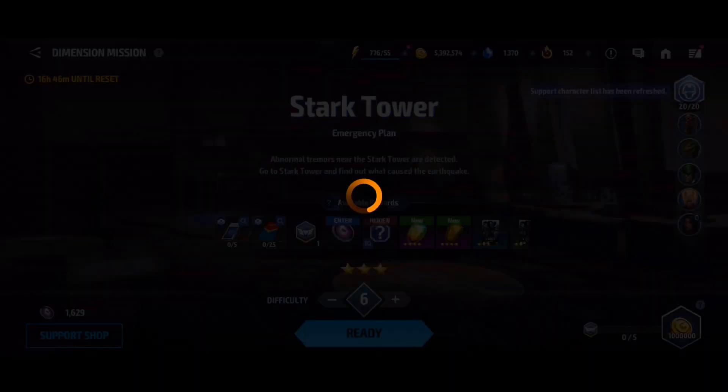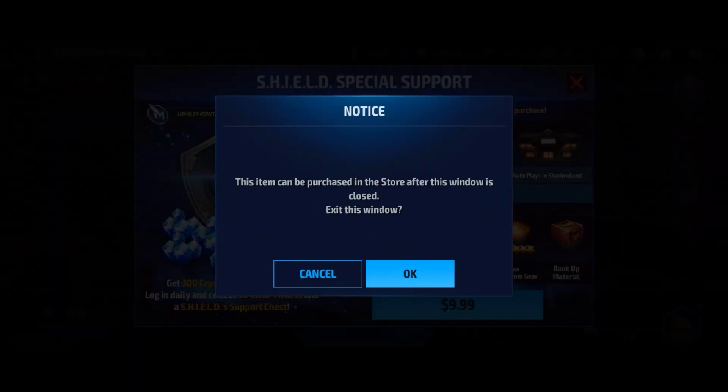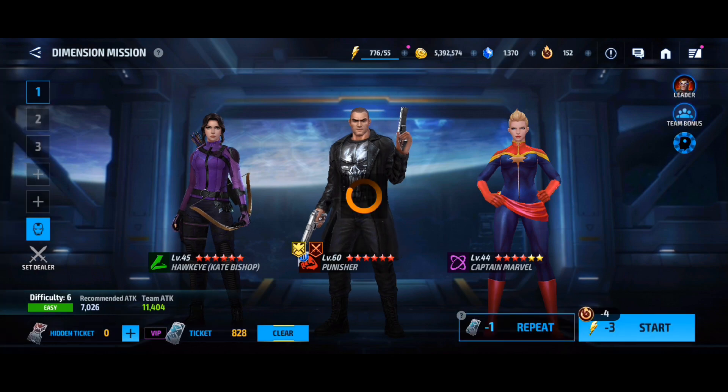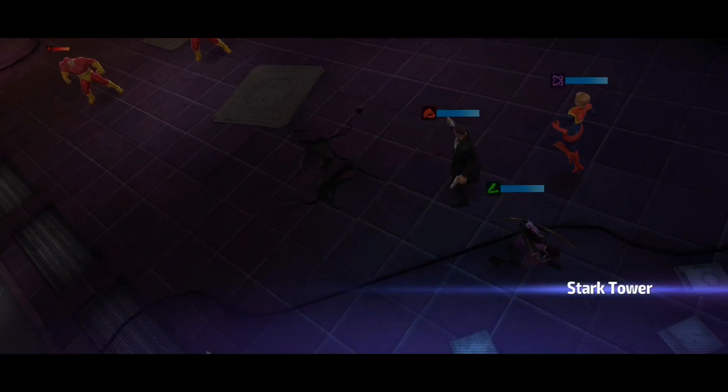I'd have to just look up a YouTube guide, which I don't really want to do — I want to play with the characters I like. So I started redoing older missions on harder difficulty, which seems like the way to go. You get better stuff, better coins, and it feels good to win.